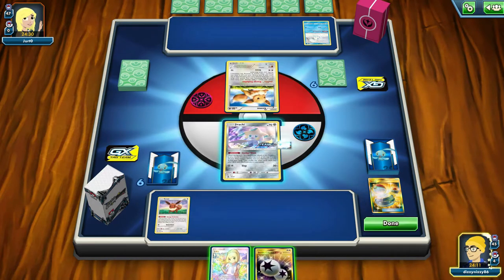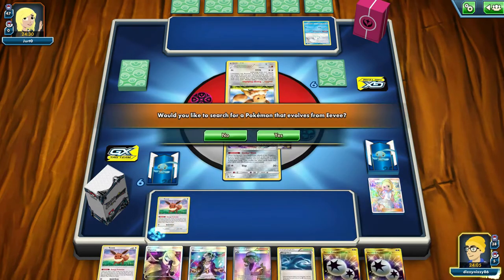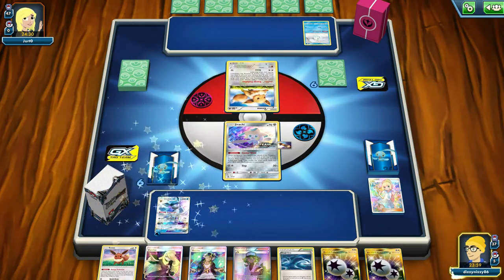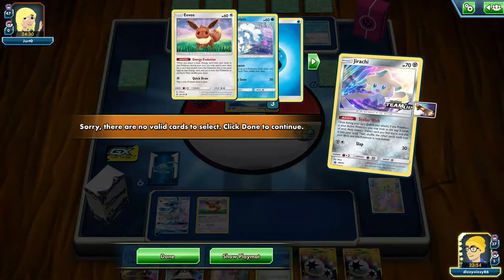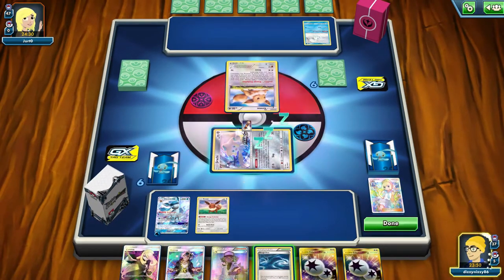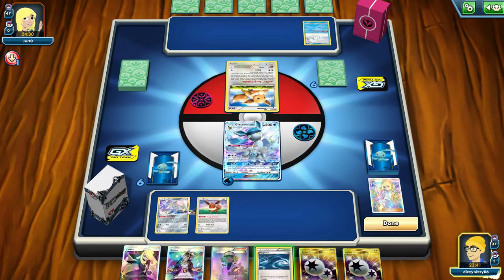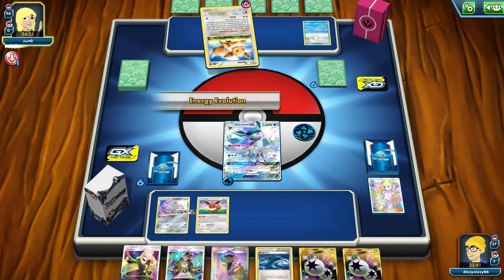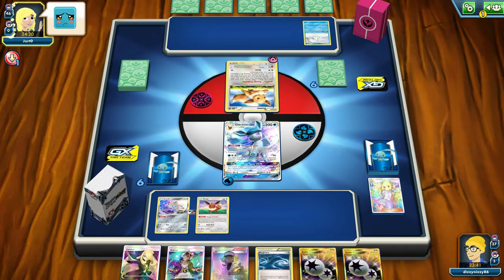It will be more valuable to get out Glaceon here because Glaceon will be able to shut off Gardevoir's Secret Spring ability, slowing their energy acceleration. Off the Stellar Wish we don't see anything, so we have to pass. We want to save the Rough Seas because it will be more valuable to use when they play their Wondrous Labyrinth — we don't want to waste an extra Energy attachment. They attach a Fairy Energy to their Eevee and the opponent puts down a frown face.